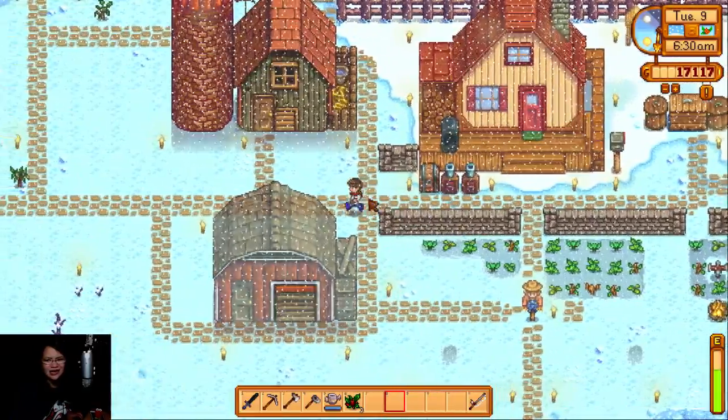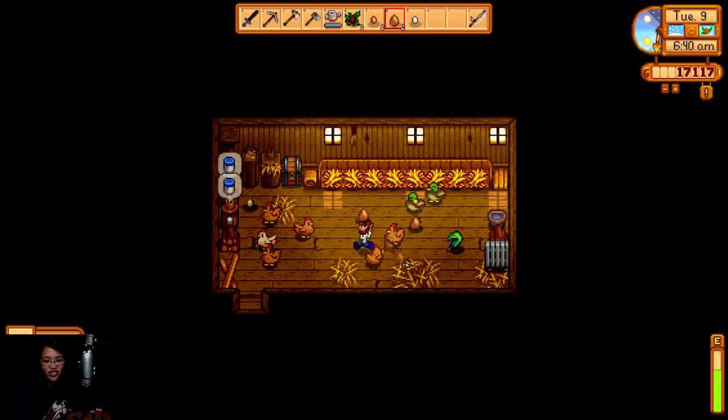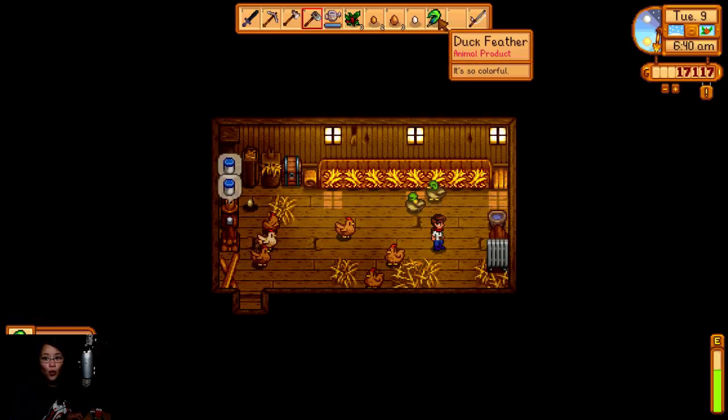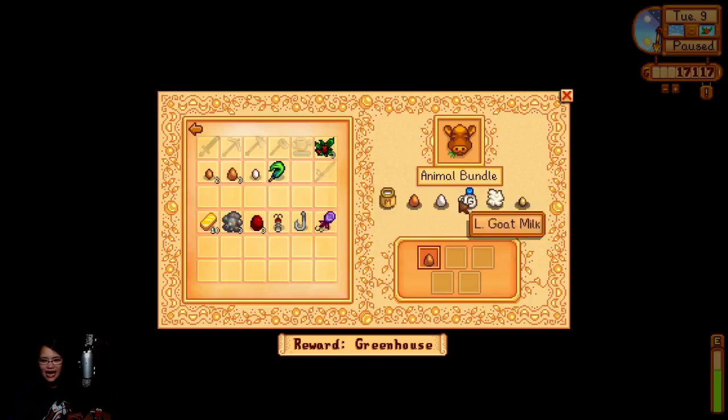Are they selling seeds? Let's check — oh, I think I know what that is. That's a duck feather, I think. We need that in the animal bundle. We have a large egg, we got milk, and we got a duck egg — we can do this too.